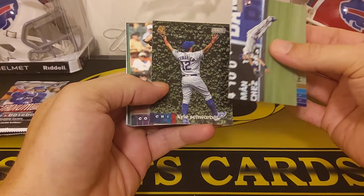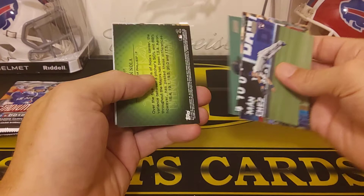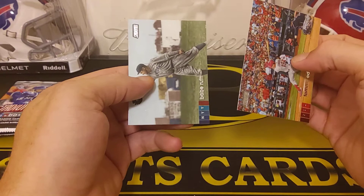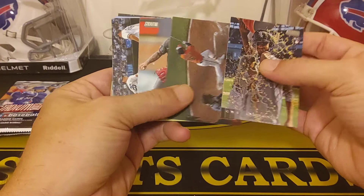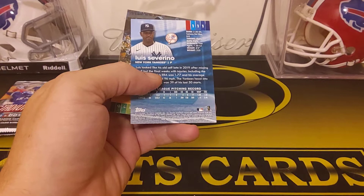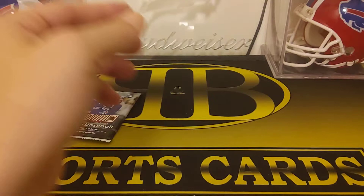We got Bubba Starling rookie card, Kyle Schwarber, Austin Riley, Sam Hilliard rookie, Eduardo Rodriguez, Aaron Nola — Emperors of the Zone insert. Tommy Edman — got a bunch of Cardinals in here. Then Babe Ruth, that's cool. Dylan Cease — getting a Gatorade bucket for that rookie card. Trey Mancini, Ketel Marte, DJ LeMahieu, Starling Marte. We got a Severino for the Yankees — another red parallel. And Barry Zito and Manny Machado.